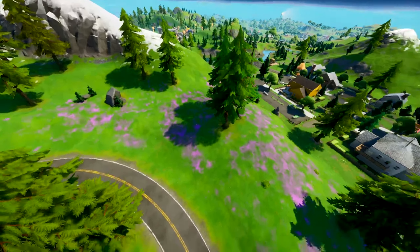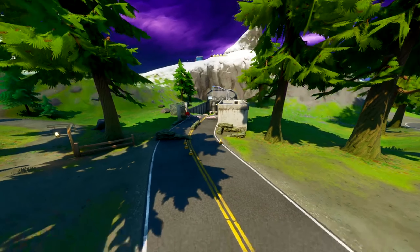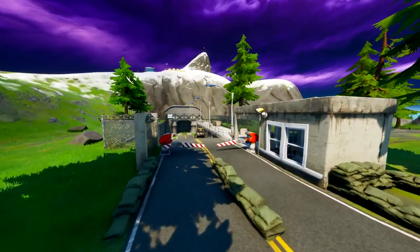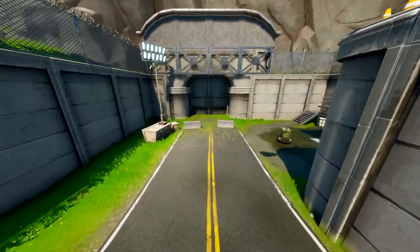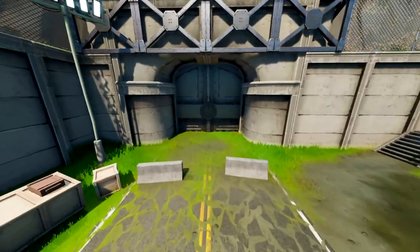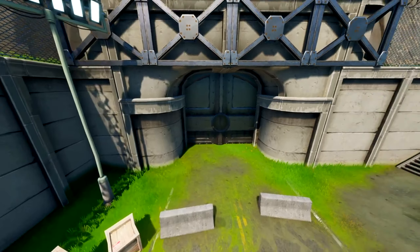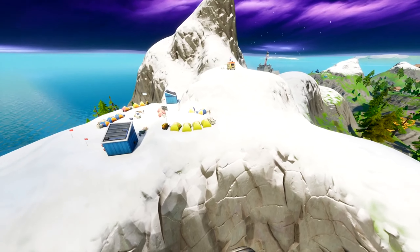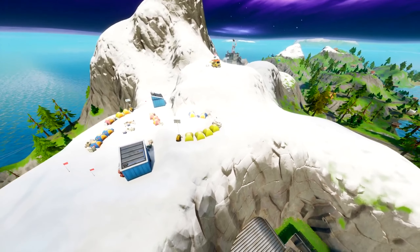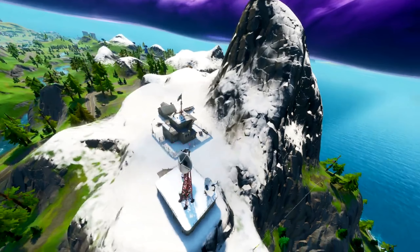If you make your way to Retail Row and follow the road up to the snowy mountain and take a left at the T-junction, you'll see the entrance to an underground bunker. There isn't anything here at the moment but I feel like this is going to be connected to the storyline. The door might look familiar to those who play Save the World — in Save the World you press it and it opens the door to go inside. I think this is going to be a story development, so what do you guys think will be inside?